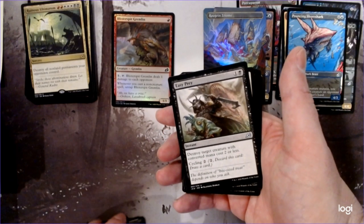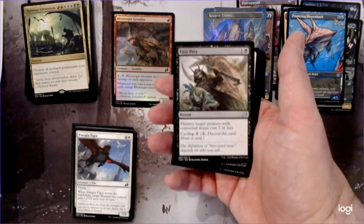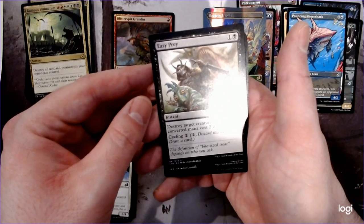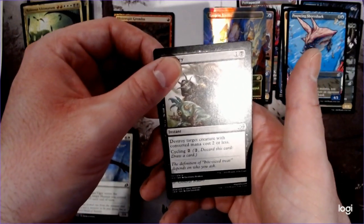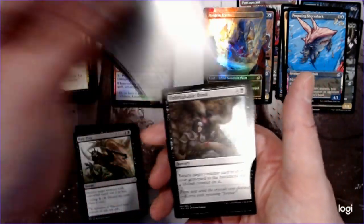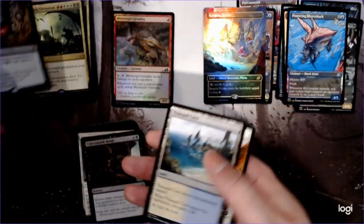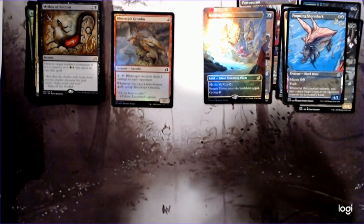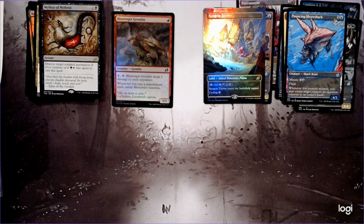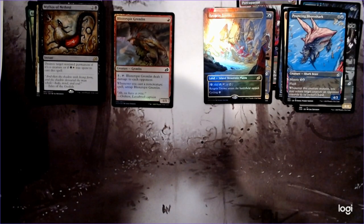Easy Prey — exile a creature with converted mana cost two or less, so this is kind of like Smother, but I believe Smother was three or less. This one does have cycling attached to it. And that poor little green creature is going to get devoured by that demon thing with a crazy mask and hooked sword. Sanctuary Lockdown, Unbreakable Bond, and another Black Mythos. The Mythos has kind of that generic destroy effect — if you're playing Abzan control, that's the kind of card you want, given how versatile it can be.